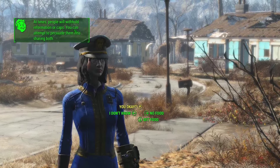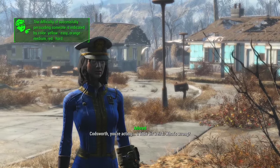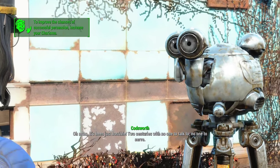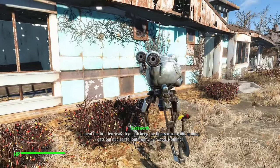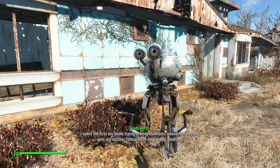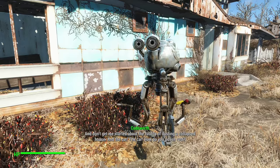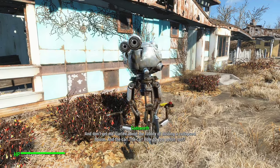At times, people will withhold information or caps — you can attempt to persuade them into sharing both. Codsworth, you're acting a little weird. What's wrong? Mum, it's been just horrible — two centuries with no one to talk to, no one to serve. I spent the first ten years trying to keep the floors waxed, but nothing gets out nuclear fallout from vinyl wood. Nothing. And don't get me started about the futility of dusting a collapsed house. And the car — how do you polish rust?